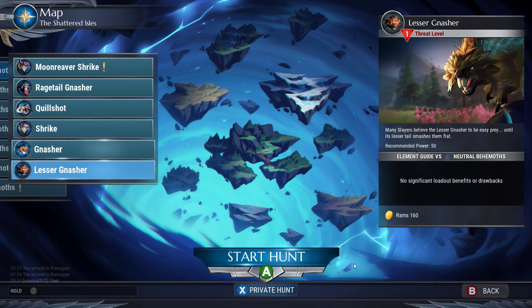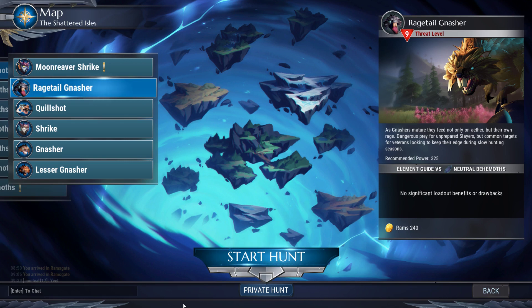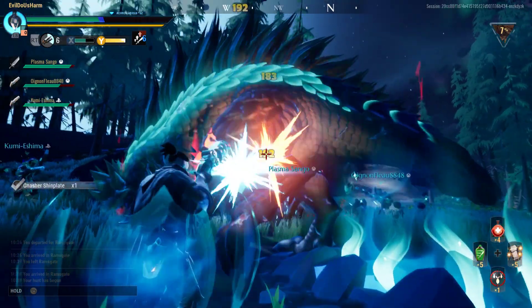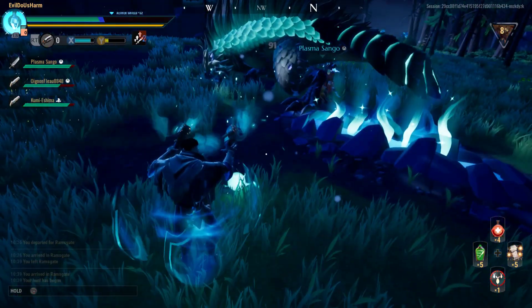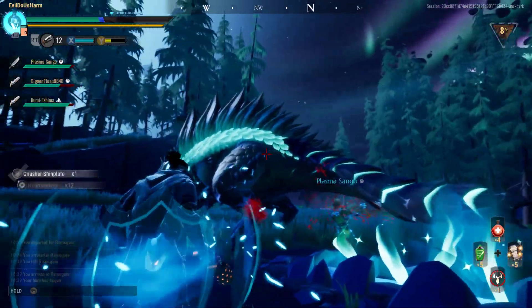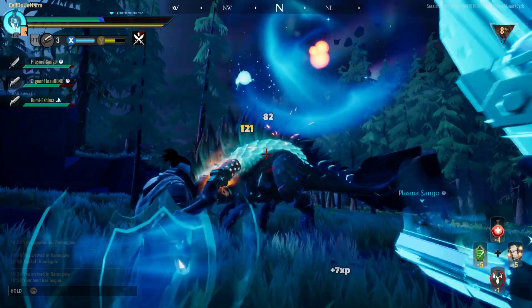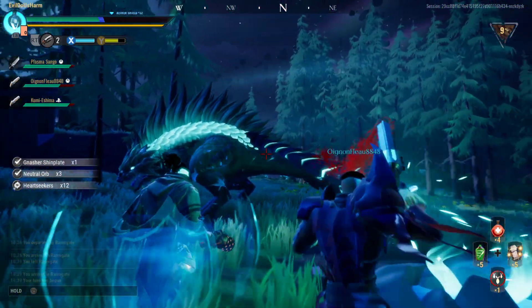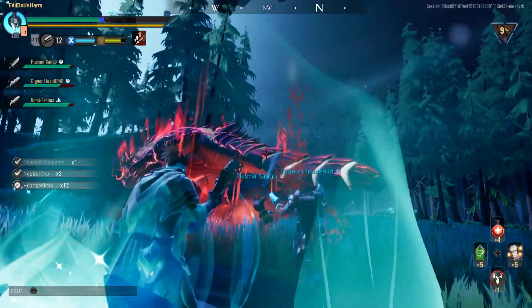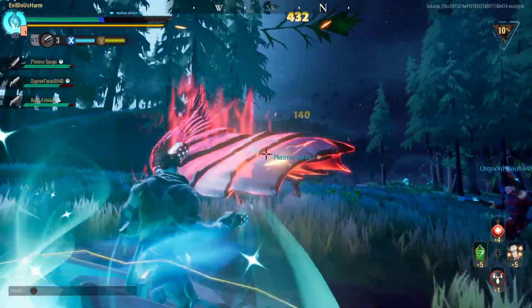What's the difference between the Lesser, the Regular, and the Rage Tale versions? The Lesser version will drop 6, the Normal version will drop 12, and the Harder version will drop 18. So every time you break a part on a Behemoth, it has a chance to drop Heart Seekers or whatever the current currency is for the Hunt Pass. You can see right there it shows up as a little orb on the ground. We break the left front arm on the Nasher, and it drops Heart Seekers — that's why you want to pick something that does part damage.